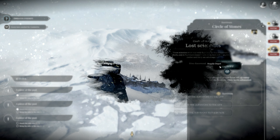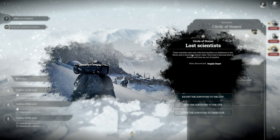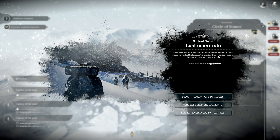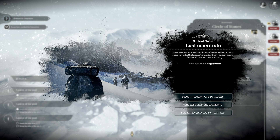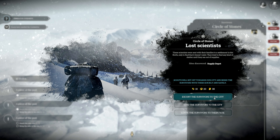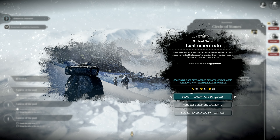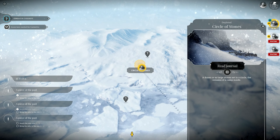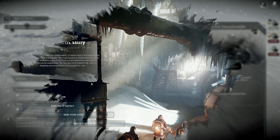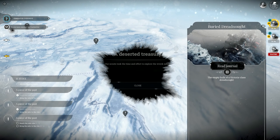We found survivors at the circle of stones — are you serious? Scientists were sent with their families to a settlement in the north only to find that it doesn't exist. They tried to find any kind of shelter until they ran out of supplies. We did find a supply depot though — that's something. Survivors back to the city. Found a relic — dig it out, bring it on back.